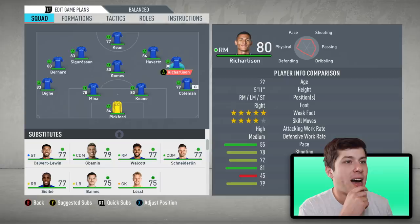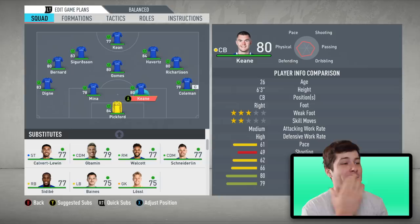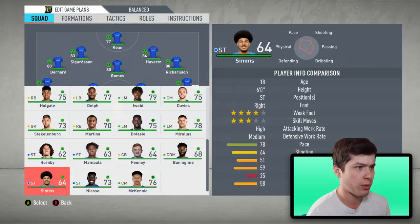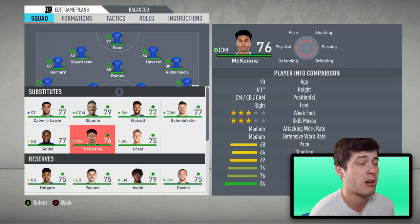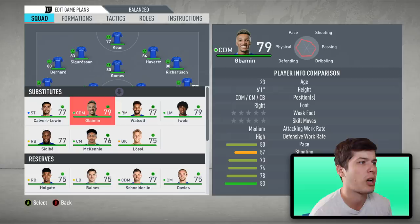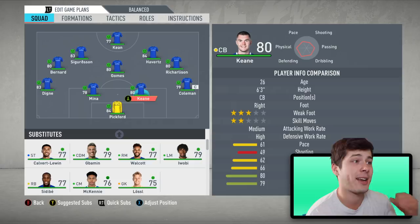I love our pace — we have such a pacey attack. We're also going to throw Weston McKinney on the bench as one of our backup center backs. We don't have a center back on the bench, so that works. I'm also going to take Schneiderlin out and throw Iwobi on the bench as well. This is our starting 11 — game one boys, let's go!